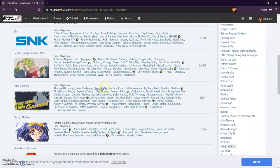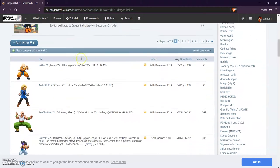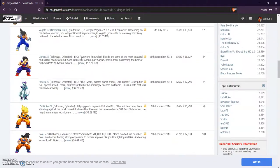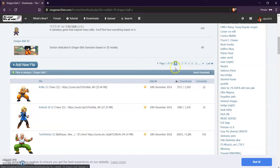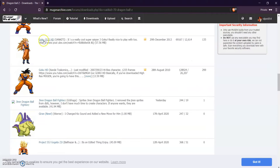Let's go ahead and download a Dragon Ball Z character. Click on Dragon Ball Z and it'll break it down into further subcategories in the Dragon Ball Z universe. You can go through the characters, click on a subcategory, or go through all 11 pages of different subcategories together. Let's go for Goku Super Saiyan 3.